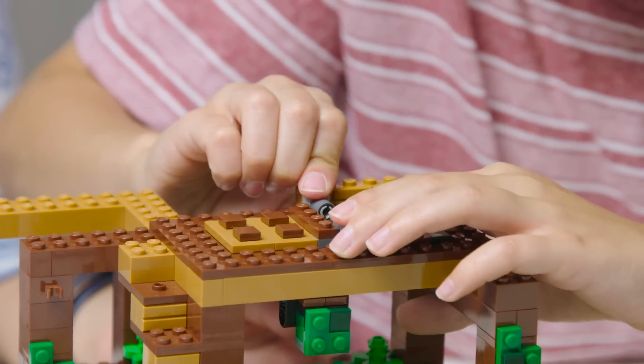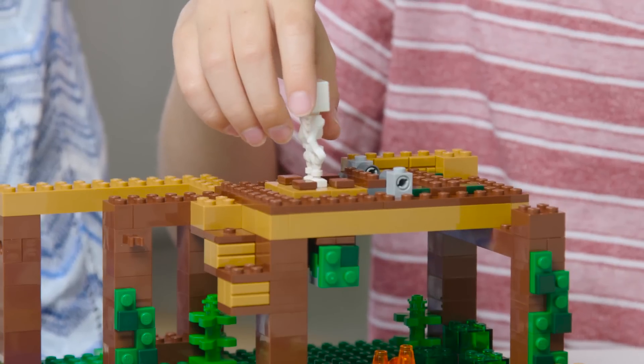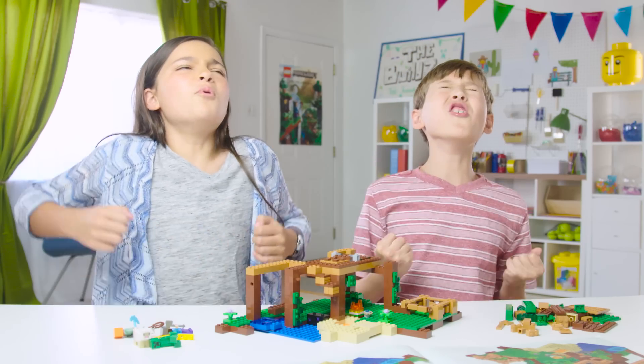After we've built this little trap door and attached it, we can slide this Technic-style piece to make it open. And the trap door just so happens to open above a lava pit. Mwahahahaha! Bye-bye monsters!